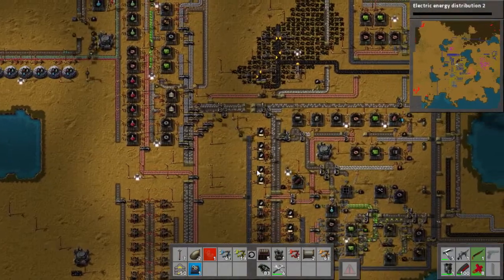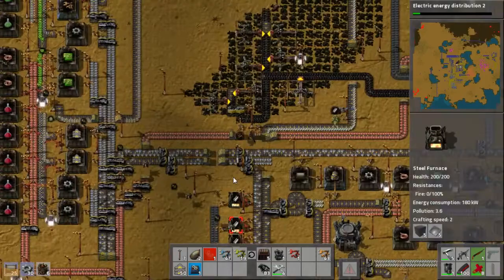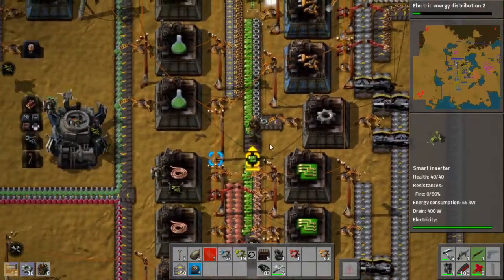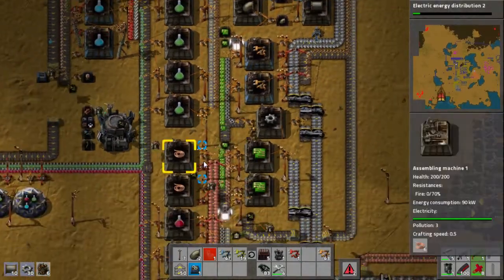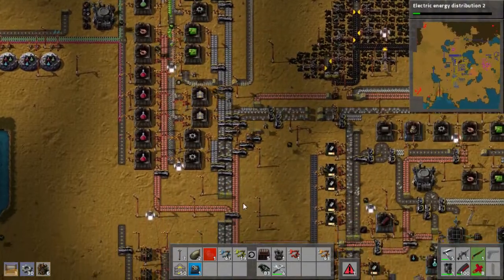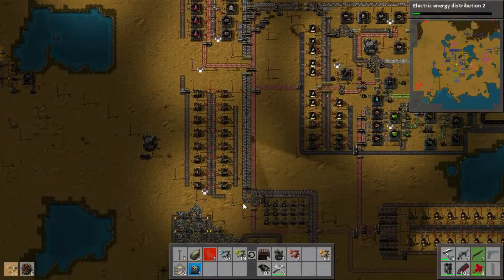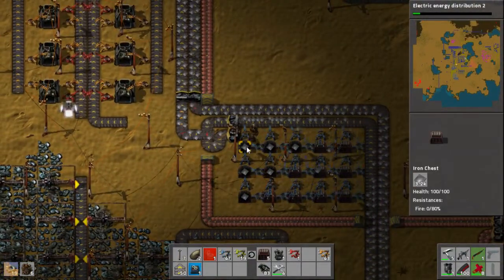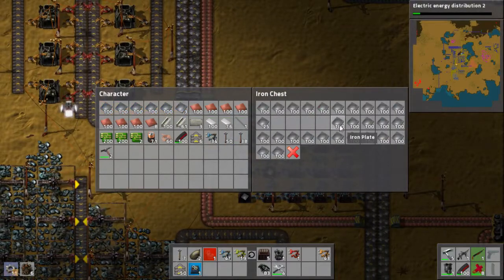So we've got advanced oil processing. I'll come over and help with the build because it'll be pretty big to get the cracking up and going. Yeah, and we also need to start making sure that the refineries themselves have water. So I'll do that. I need to make a couple pumps, and I need to grab some pipes.